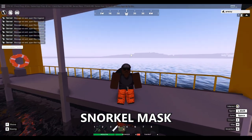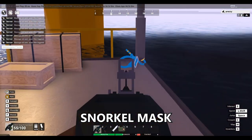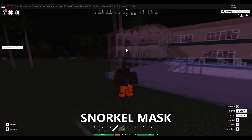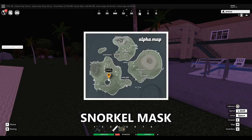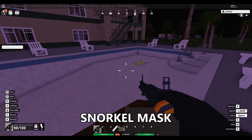The next hat is the snorkel mask, and it actually spawns with the oil rig — you're going to come to the oil rig and it's going to spawn right here on the dock. Another spawn location for the snorkel is actually going to be here at the crater lake resort, and you're going to come to the back where the pool is and it's going to spawn right here in the pool.